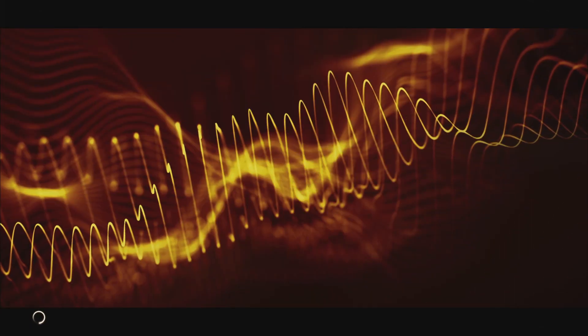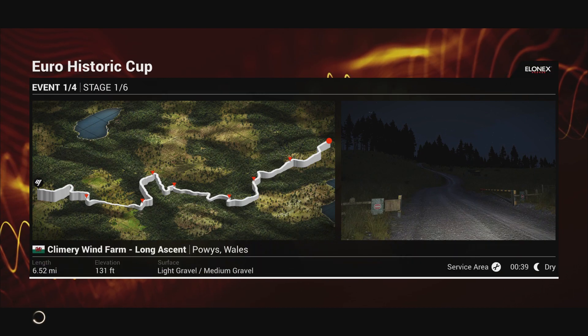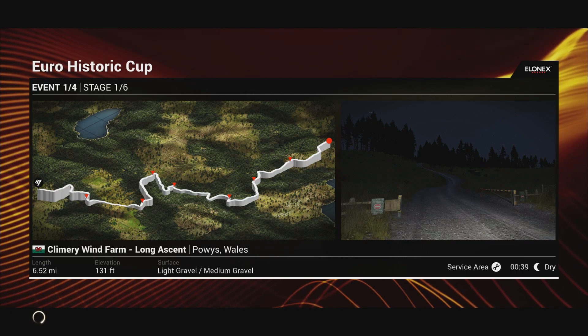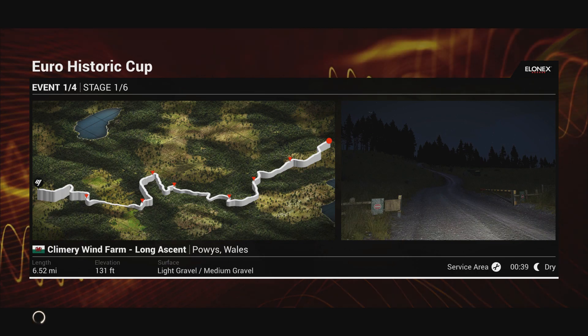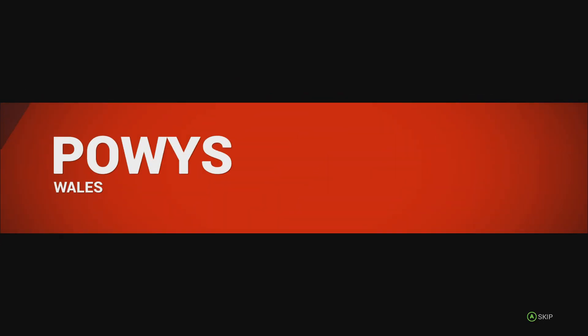Let's see what the first stage has in store. 6.52 miles, 131 feet elevation, light and medium gravel, at 21 minutes past 1 in the morning — dry night time. Starting out in the night but it should get brighter as we go along. 6 stages, so these events are going to be pretty long, but in this car it should be fun, especially since I haven't driven it for so long.